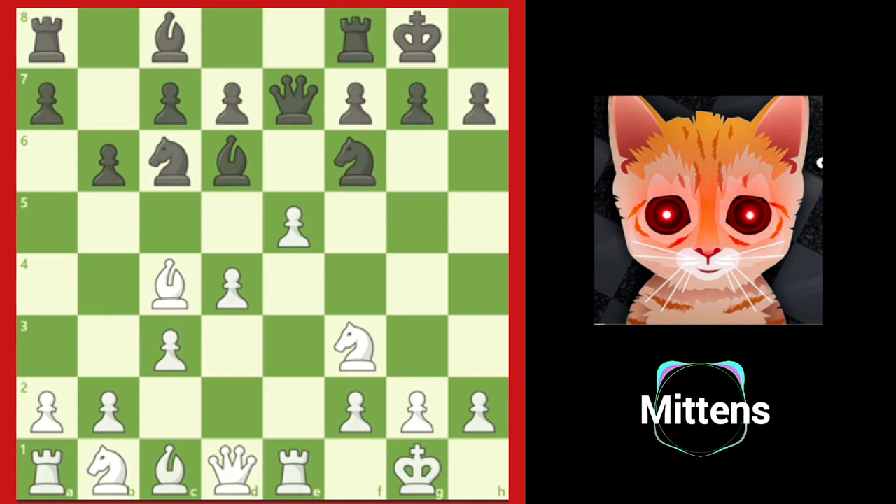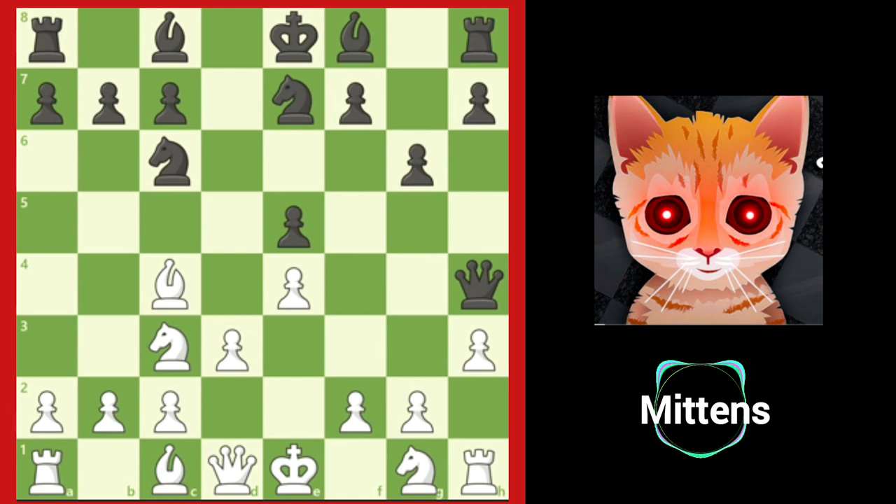Let's take a look at one more position. Sometimes, a powerful move doesn't win a piece or even threaten checkmate. Powerful moves can also gain time by bringing a piece into the game and attacking one of your opponent's pieces that has already developed. In this position, black has spent a move developing the queen to h4. White develops the knight on g1 to f3, developing the knight and attacking black's queen. Black has to waste a move by retreating the queen to safety instead of using that time to bring another piece into the game. In chess, we call this losing a tempo, or the time spent on one move.